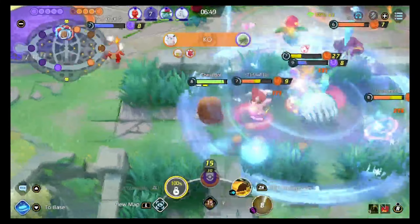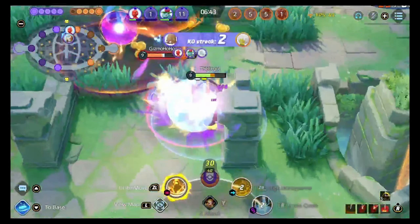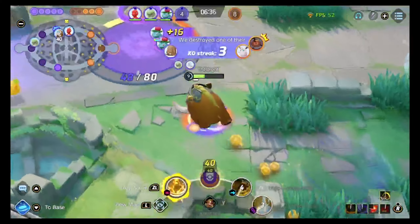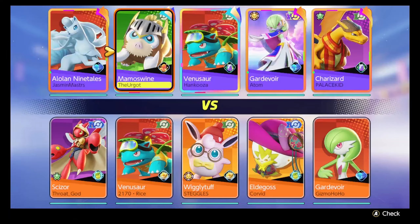This right here is just the power of Mamoswine and Ninetales working together. That Unite move from the Ninetales does so much damage — it does even more damage when the targets are frozen. The sustain and pure damage when they're on low health with the Mamoswine, he's able to stick around for so long. He's got that Rapid Fire Scarf and the X-Attack. It's a brutal combination.